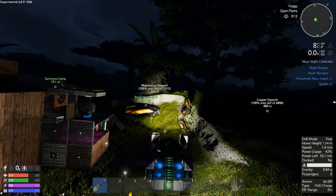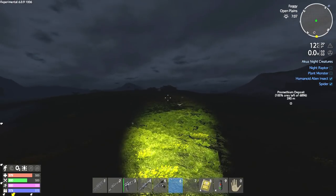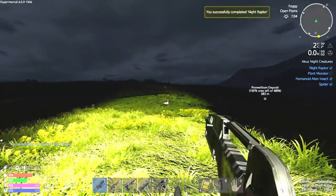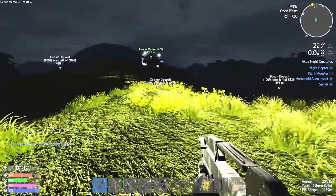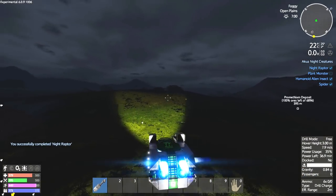Yeah, see how much more lit up it is now? I found a night raptor. Apparently these things do not attack your ship. Let's get them. Pwned, sucker! Now all we need is a plant monster. Honestly, plant monster is probably the easiest thing on this list to get. I'm kinda surprised I haven't gotten one yet.